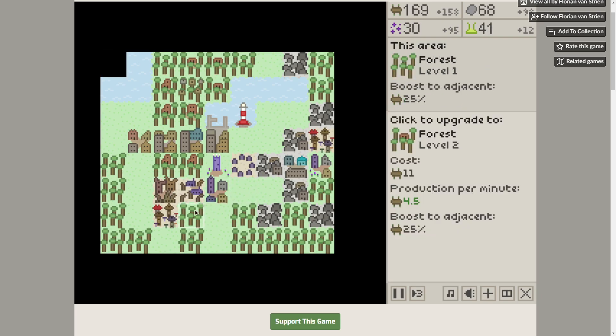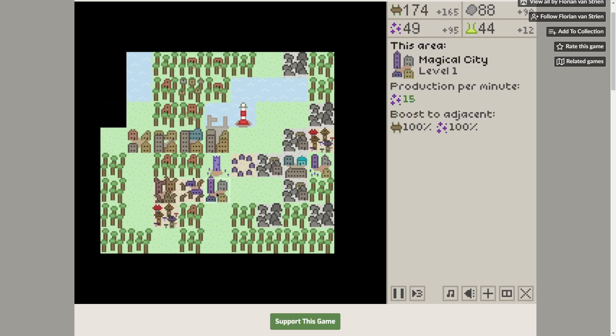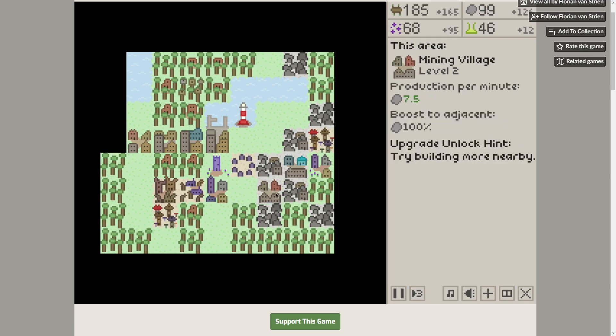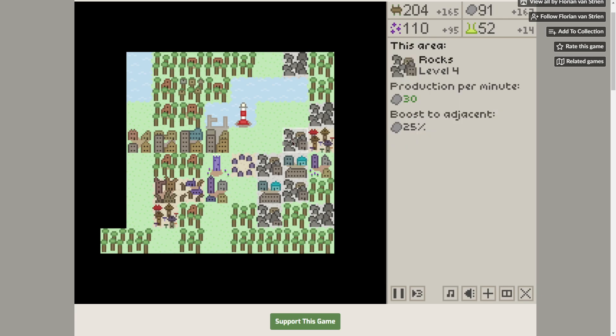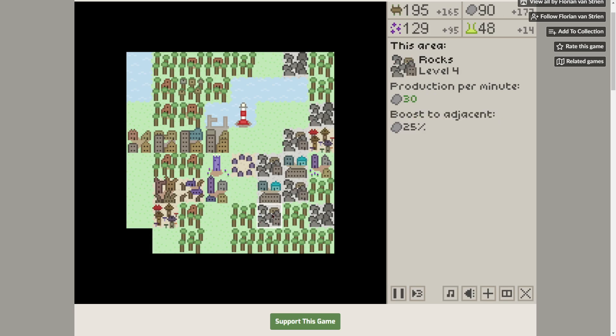Pump up for more magic. Boost to adjacent — keep doing that. At 95 magic coming in. We got another research facility because I'm afraid of this one going away. Need more rocks, though they're coming in pretty nicely.